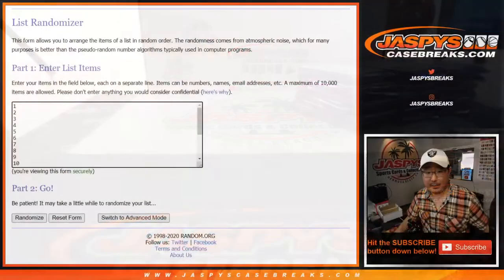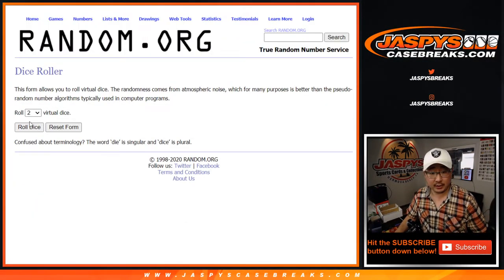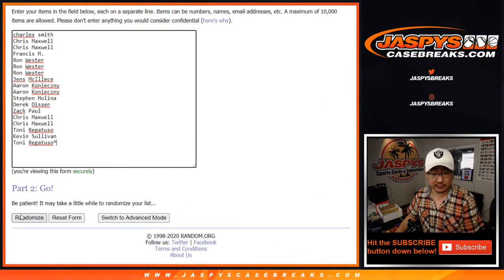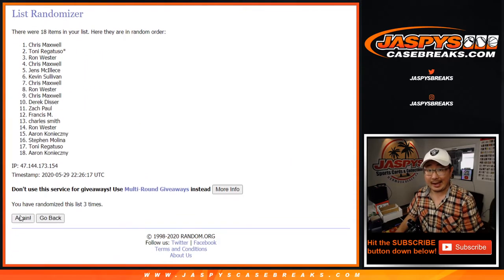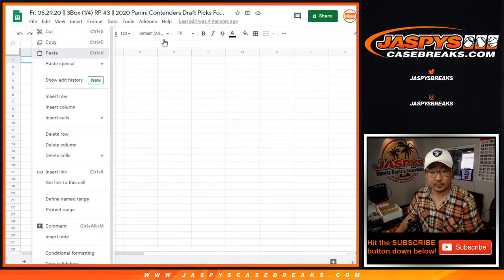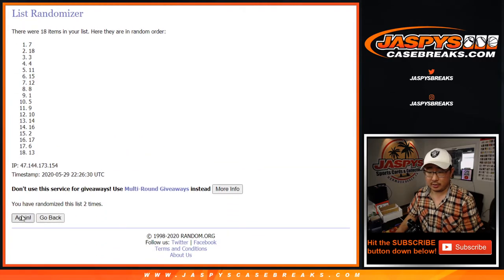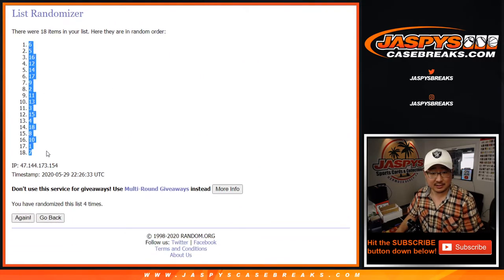Let's flip back to this screen and let's roll it, let's randomize it. Two and a two, four the hard way — four times for the names and pack numbers. Two, three, and four. After four, we've got Chris Maxwell down to Zach Paul. Two and a two, four times for the pack numbers. Two, three, and four. Hard four. We've got pack six down to seven.